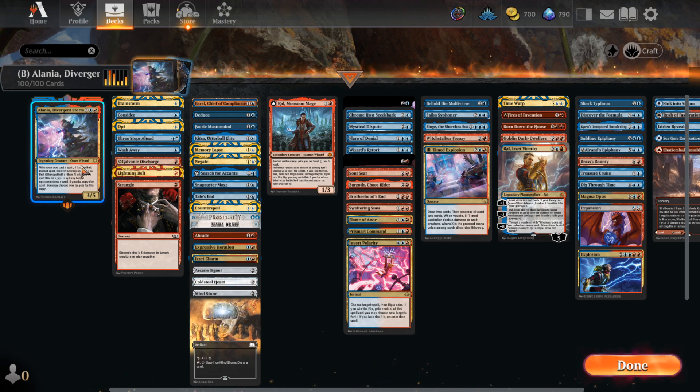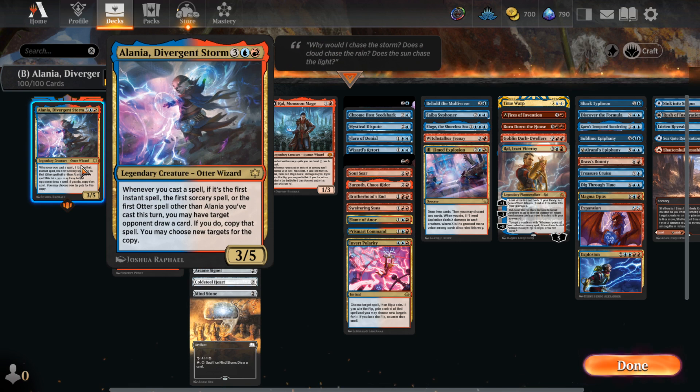Hello guys, welcome back to another video. Today we're doing Alenia Divergent Storm, the 3/5 order wizard for 5 mana. She says whenever you cast your first spell, if it's your first instant, first sorcery, or first order spell other than Alenia herself, you can let your opponent draw a card to copy the spell. It's worth noting that it counts the first instant and the first sorcery separately, so it's type specific.